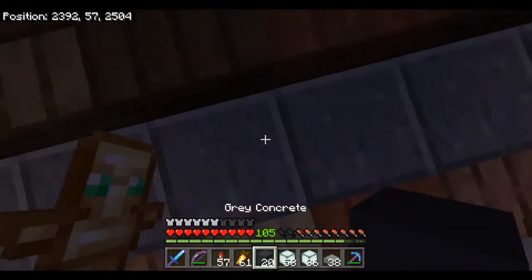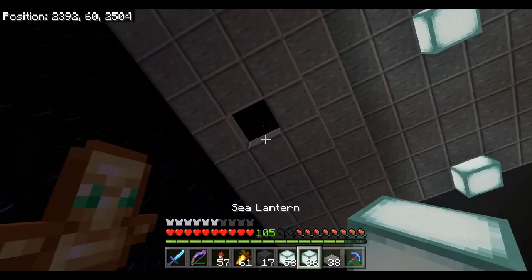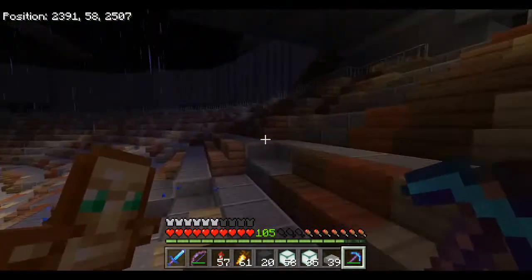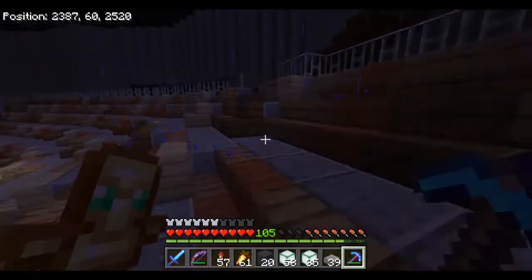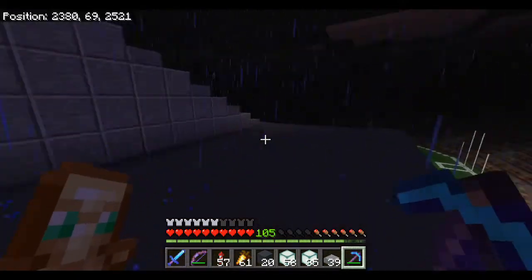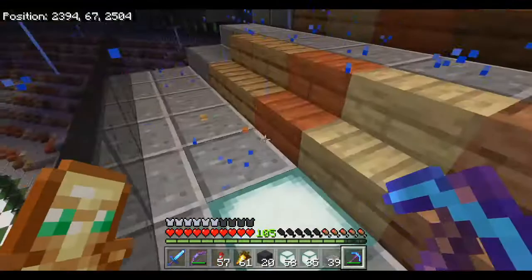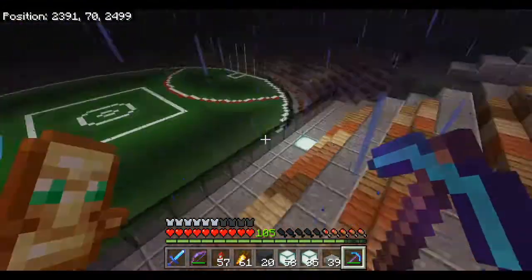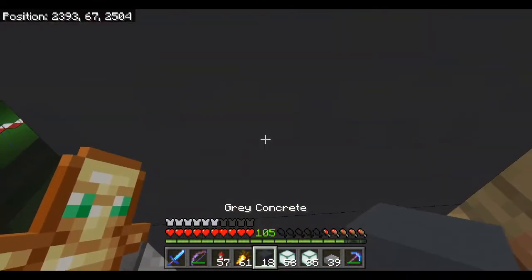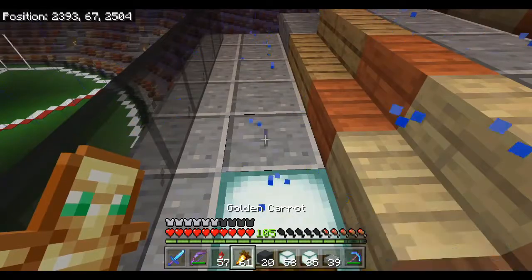If we get rid of this block here we've got empty space, and now we just need to get to the top of this thing. The light there is actually not too bad - it would light this area up as well, which we want to do. That is something I would like to figure out at some point.